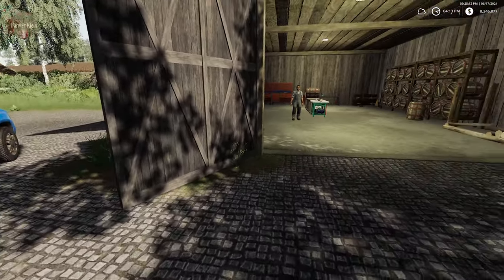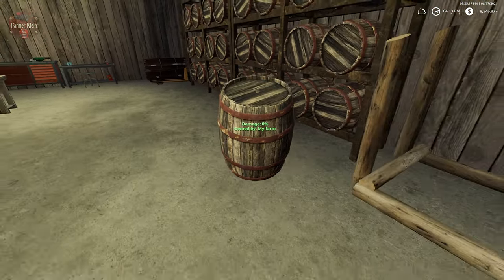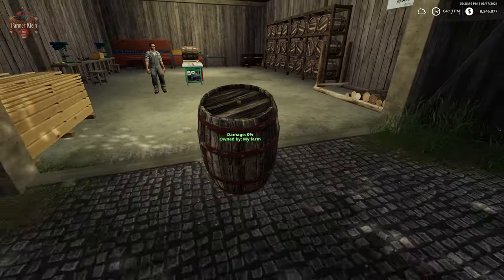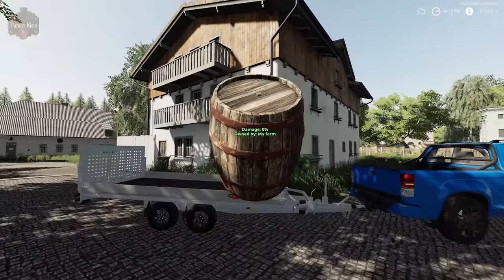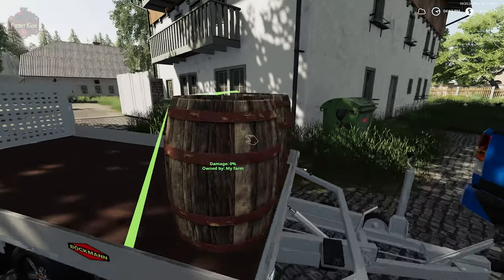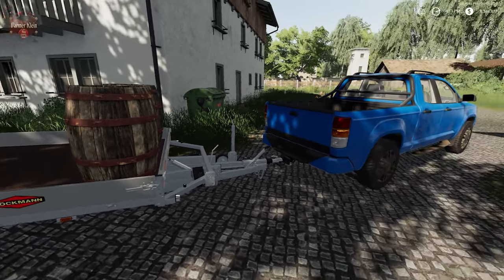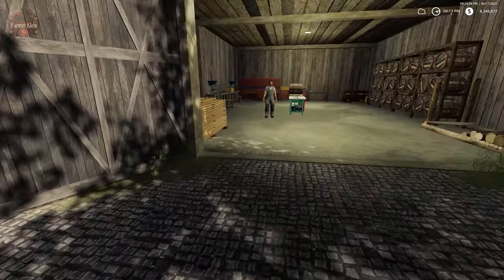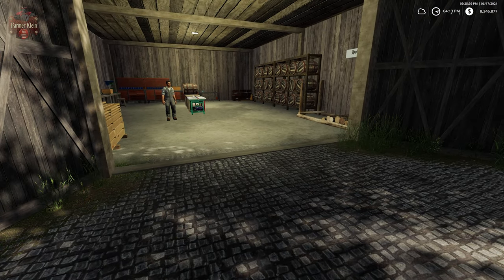We're going to use this to basically make apple juice. We can later take this apple juice in a barrel, and we can either sell it or take it and put it in our cellar and ferment it into apple wine. That is going to be another video all on its own, but I wanted to cover how we get barrels made before we go and talk about apples and pears, apple juice, and apple wine.